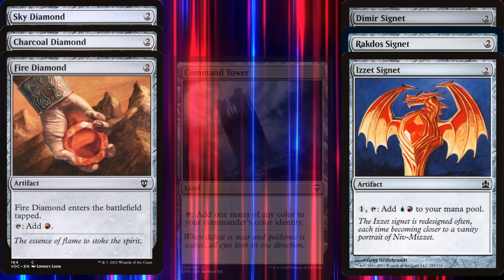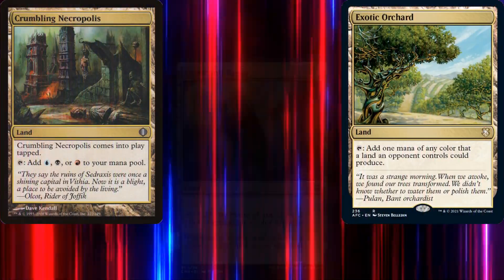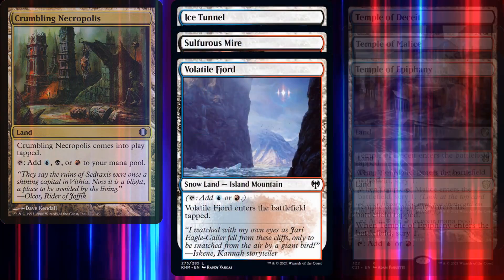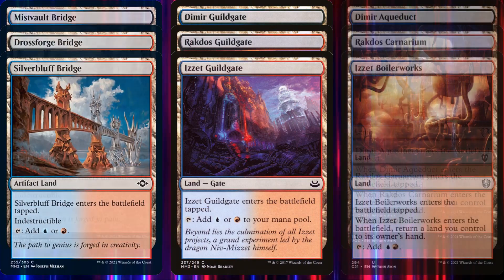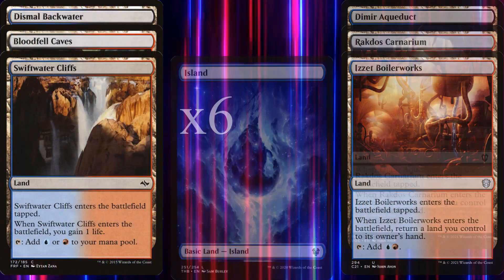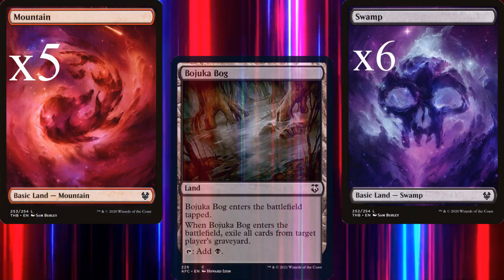Our lands consist of Command Tower, Exotic Orchard, Crumbling Necropolis, the Typed Snow Duals, Temples, Artifact Bridges, Guild Gates, Bounce Lands, Game 1 Lands, 6 Islands, 6 Swamps, 5 Mountains, and a Bazaar of Baghdad.